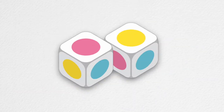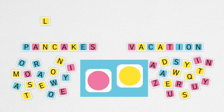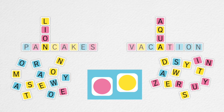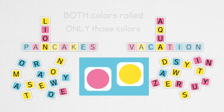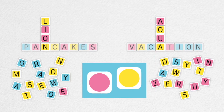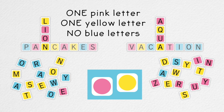Each following round begins with a roll of the dice for a color combo. Every player then connects one new word to their own crossword, matching the color combo rolled. To match the color combo, your entire new word must use both colors rolled and only those colors. For example, if the color combo is pink and yellow, your new word must use at least one pink letter, at least one yellow letter, but no blue letters.